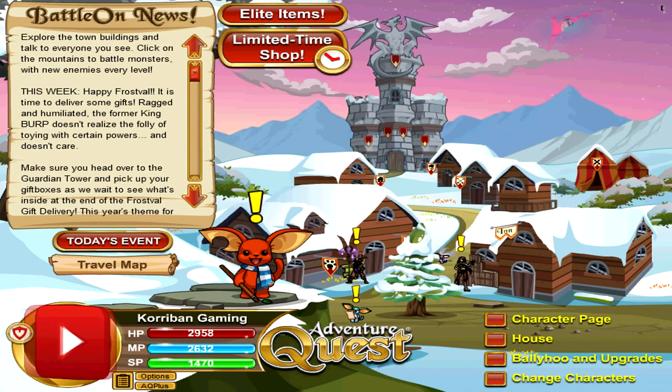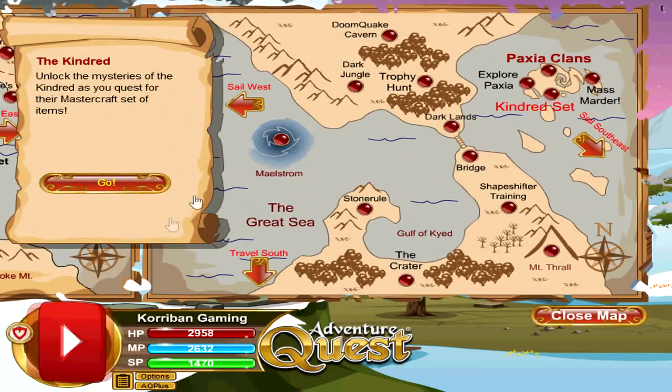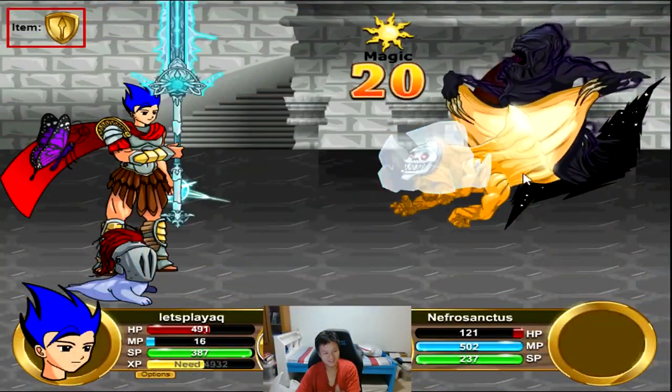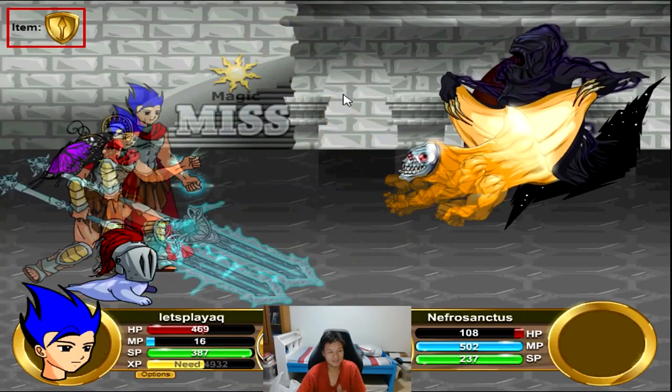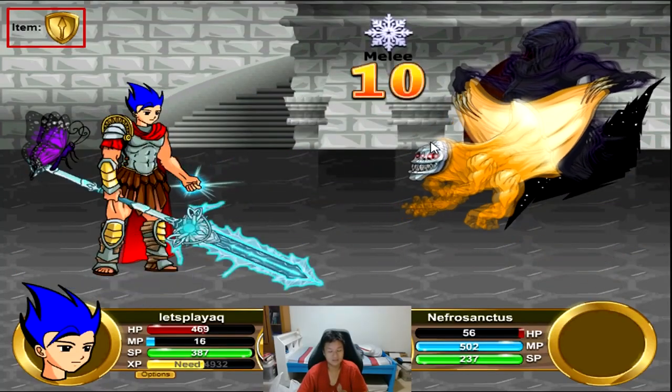The second item on the list is the Kindred Armor. You may have noticed I'm actually using this item in my free-to-play strategy for the first item. In order to get this item, you're going to go to Travel Map, Sail East, and do the Kindred Set quest. I have a video on screen showing me doing the quest as a free-to-play character on my Let's Play AQ account a few years back, so you guys can go ahead and complete this quest as a free-to-play character.